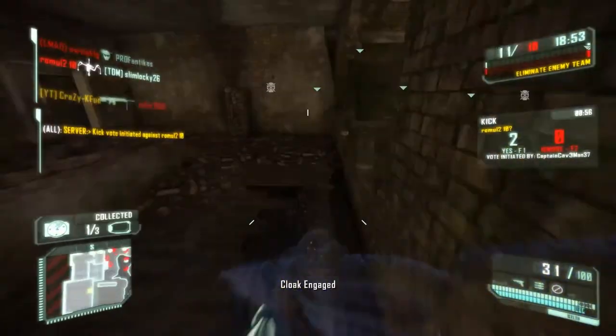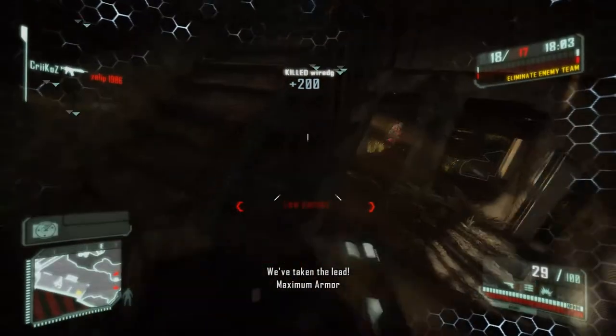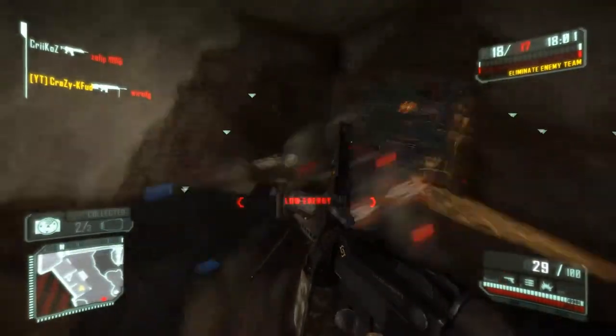If you use this gun like I do, for a rushy sort of playstyle — you're trying to be aggressive — your ADS time just stops you dead in your tracks. So use a Feline or a Marshall or something to get your weapon pro to tier 2.